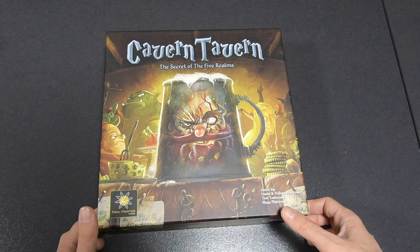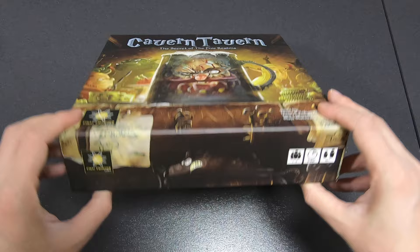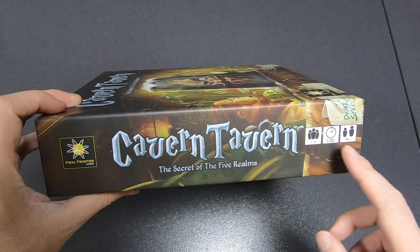Let me open the box — remove the plastic around it. The game is by Ivana and Wojkan Krzyzewski, Tony Toshevski, and Maja Matovska. One to six players, 25 minutes per player, 14 plus. I like the rats on the side.